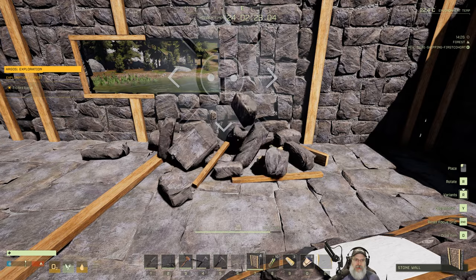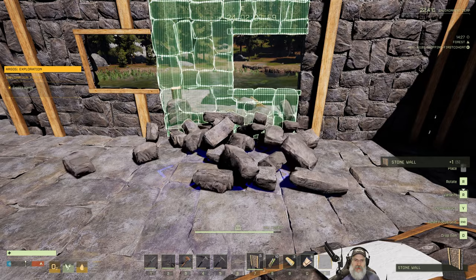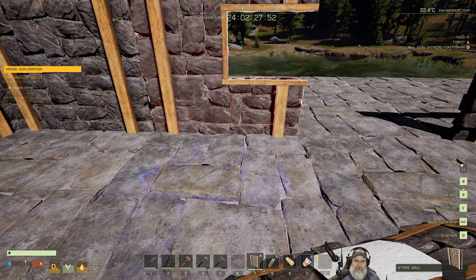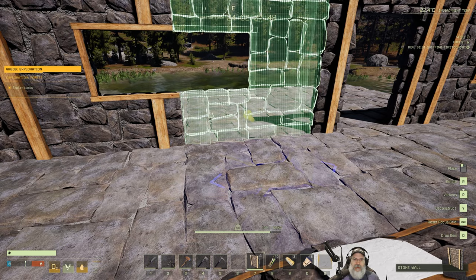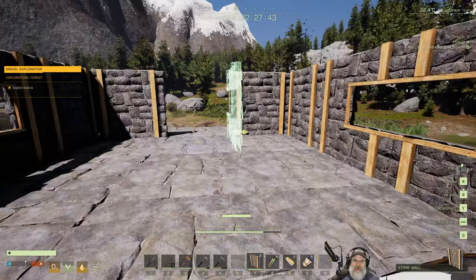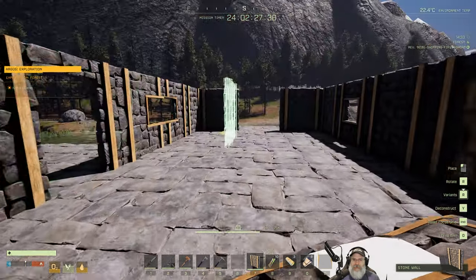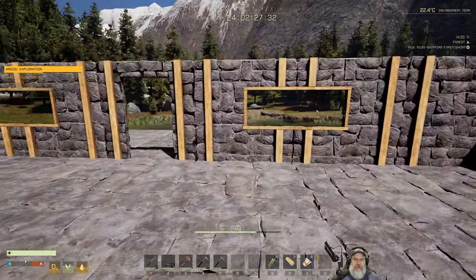I need to get it to flip the other way - oh there it goes. Is it pointing the right way? Oh, it's probably a different piece. Let's put this one in - yeah it's this piece here. There we go - that gives us a nice double window to see our view. And this'll be a single window piece here and here.